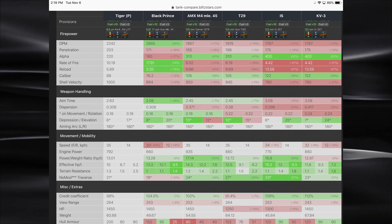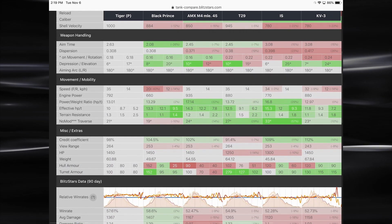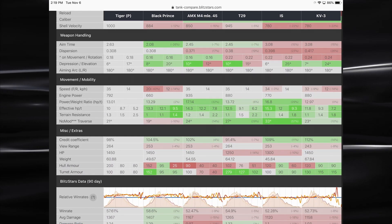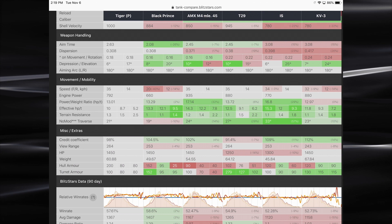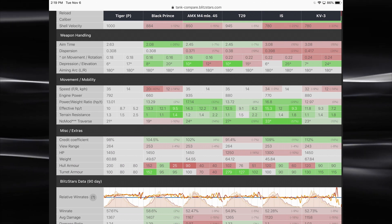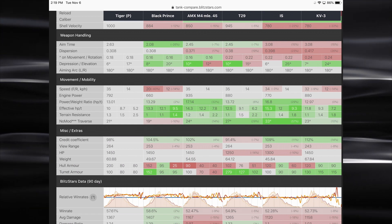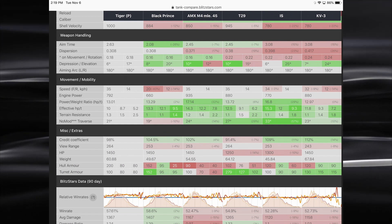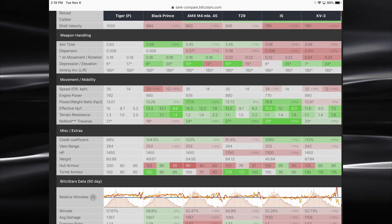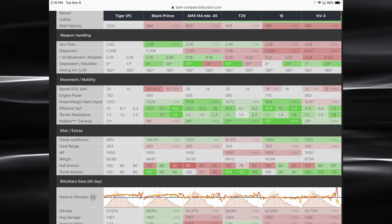As mentioned before, negative 6 degrees of gun depression. Looking at speed — it's certainly a mobile heavy tank, but you're still not getting those 50–60 km/h numbers you'd see in lights and mediums at tier 7. And then we look at the hull armor: 200 millimeters compared to the others at this tier. I mean, it's insane.